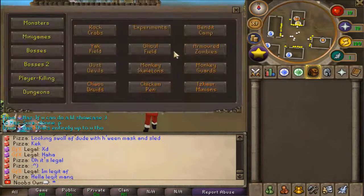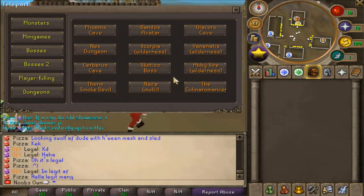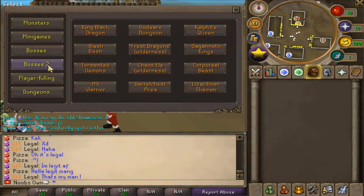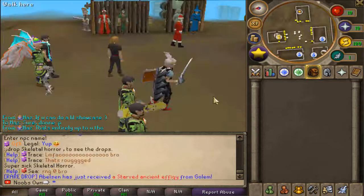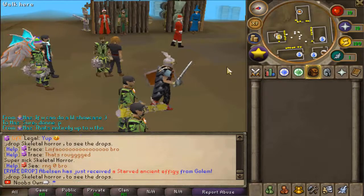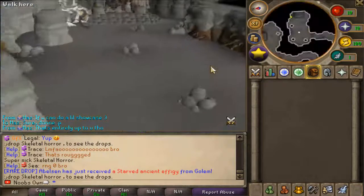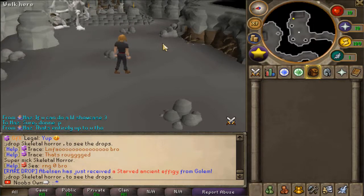There are also a bunch of teleports. When you click on the start you have the monsters, the mini games, the bosses - you have a second boss page because there are so many bosses, two full pages. You have PvP teleports and dungeons for Slayer. I'll show two commands real quick: if you type 'Kong Kong Horror' you will teleport to the Skeletal Horror lair.